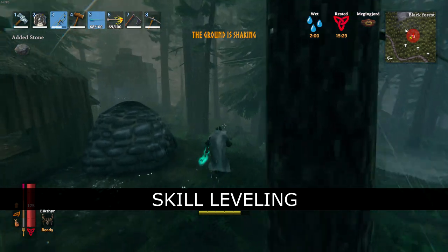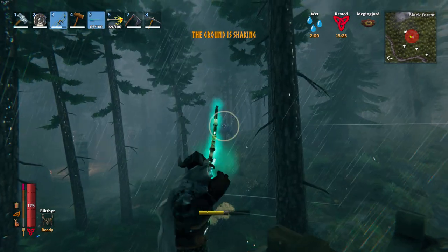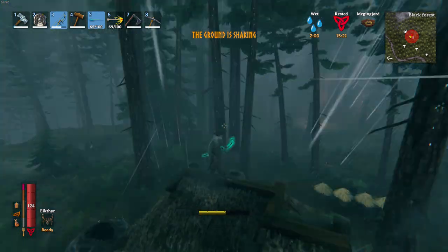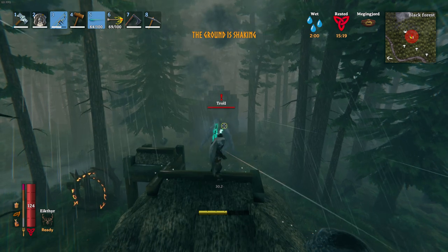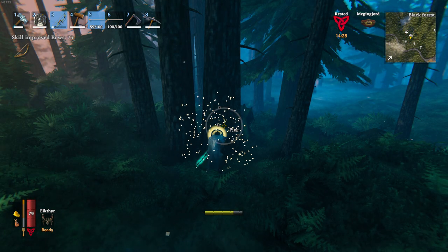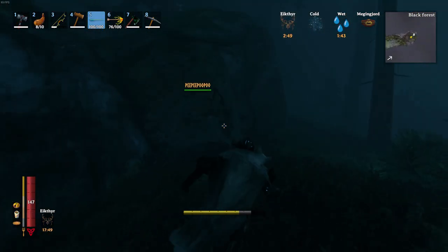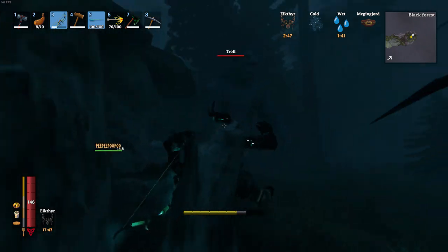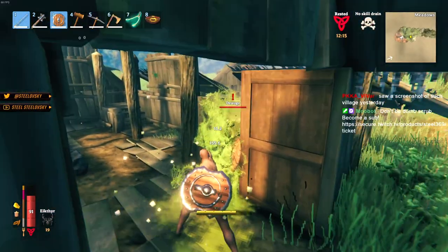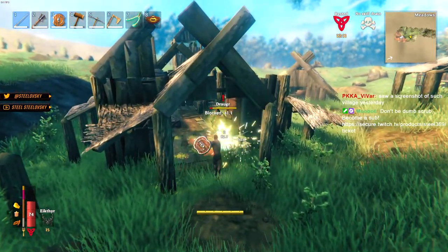You level up your skills by doing the relevant action. Similarly to leveling up your Jump skill by simply jumping around, you can level up your offensive skills by dealing damage. Worth noting, you can literally keep hitting a Rock or Tree to level up your fighting skills. Descriptions are not always accurate — for example with the Bow skill you are not only increasing your damage but also drawing speed. Leveling up your Sword skill decreases the amount of stamina you use per swing.